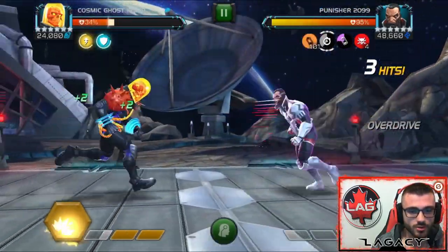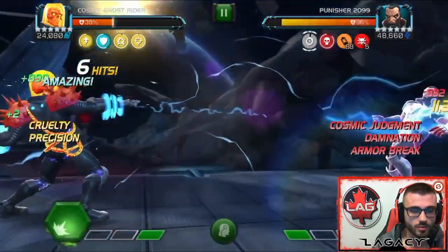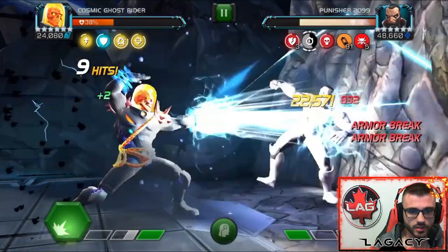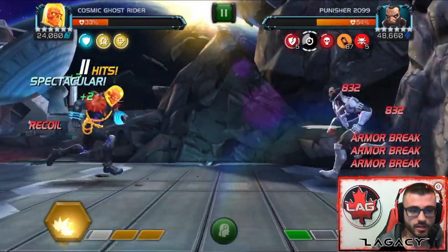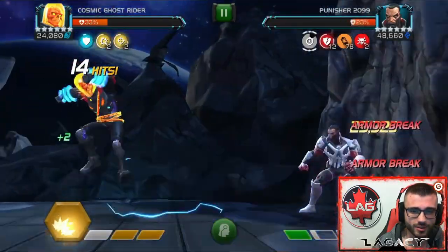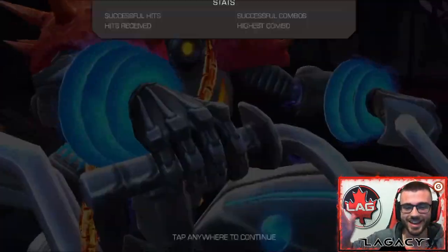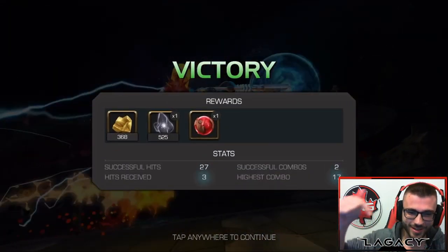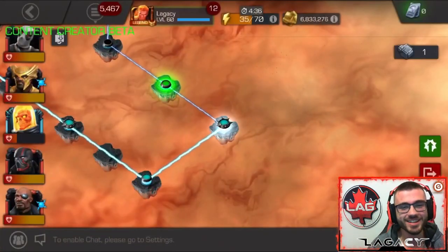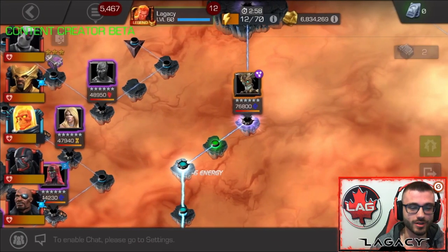Here we've got a Punisher 2099. Slipped up, took a hit there — he triggered the Armor Judgment. But that's alright. I'm going to drop the Special 2 here and it's going to give me almost a Special 3, but I had just enough for another Special 2 and rinsed him. And then again, if that wasn't enough, we still got Special 3. It's blowing my mind how good this was actually working.